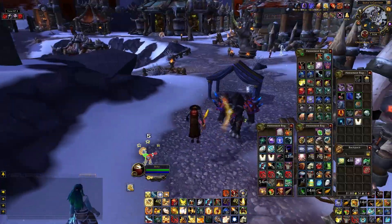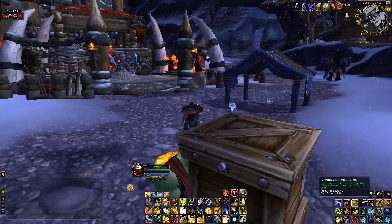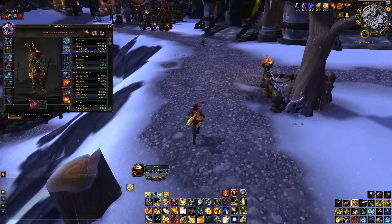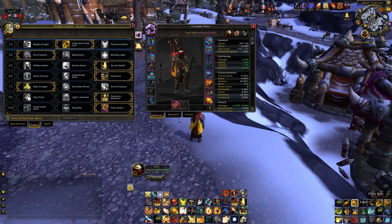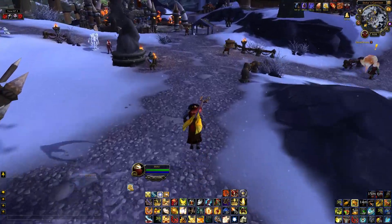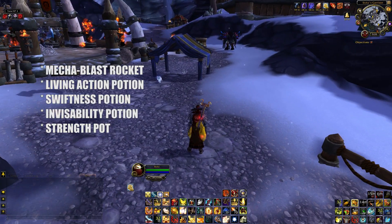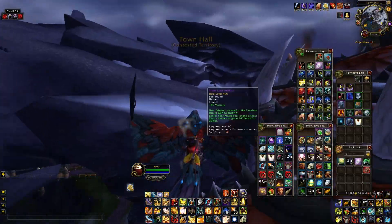Blackened Warg Steak lets you track humanoids — you're basically a hunter. The Draenic Swiftness Potion lets me sprint at 180% movement speed, combined with the cape enchant and Long Arm of the Law. I use this instead of the engineering Rocket Boot Tinker because the rocket boots share a cooldown with something else.